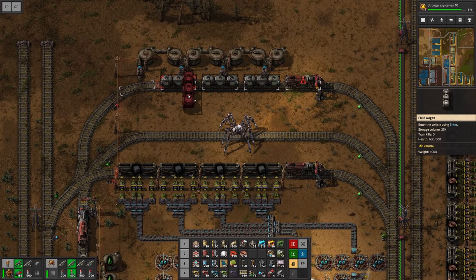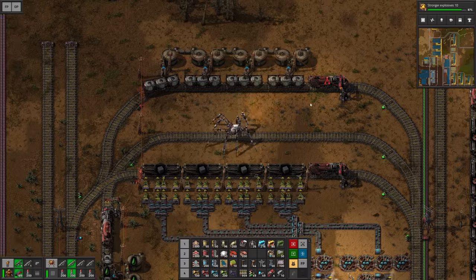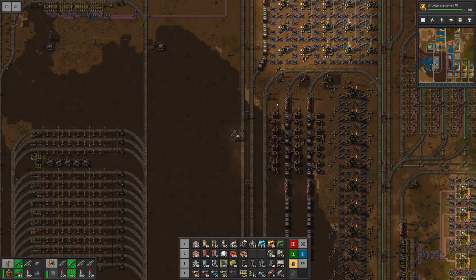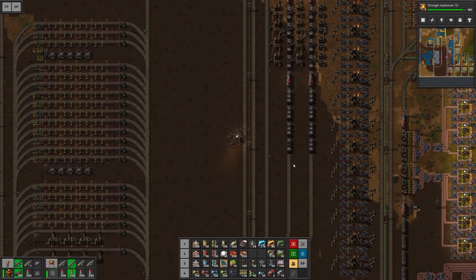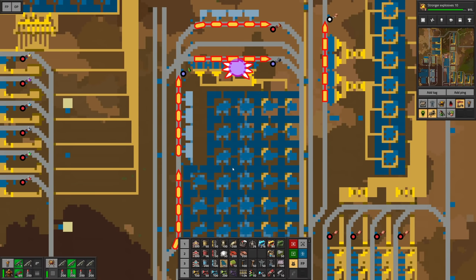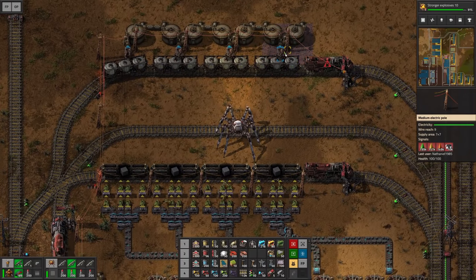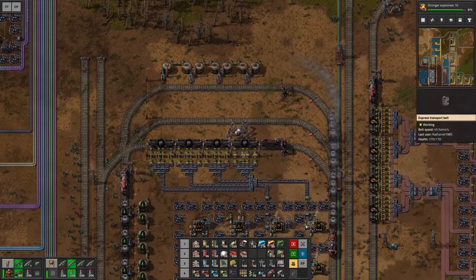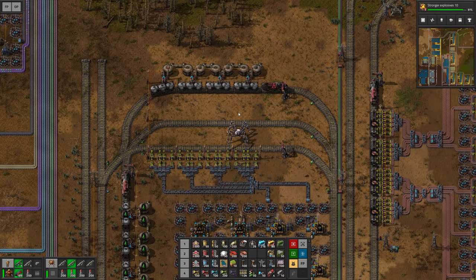Some fluid wagons please. I'm actually gonna give you proper nuclear fuel because we still have some. I believe I have enough space for two trains, maybe even three, but we're gonna go with two. Right now the station is disabled — that makes sense because we don't have 190,000 heavy oil. This is just gonna go into the station for now but this is gonna allow me to set up a second one of those.